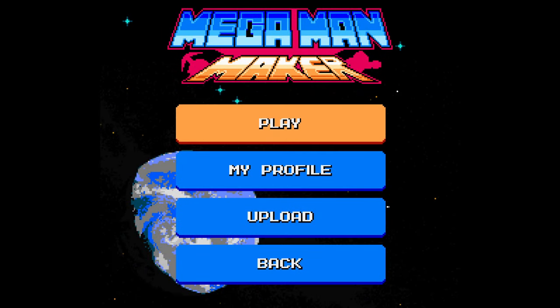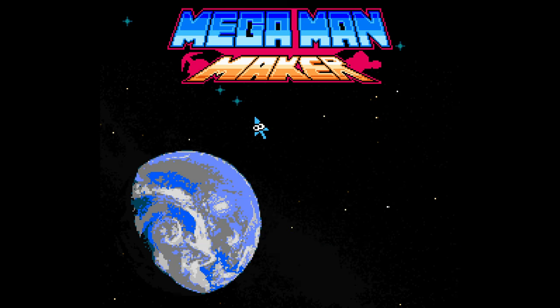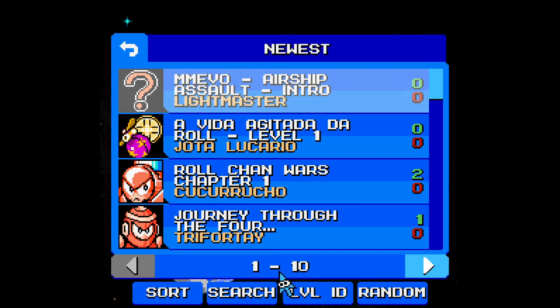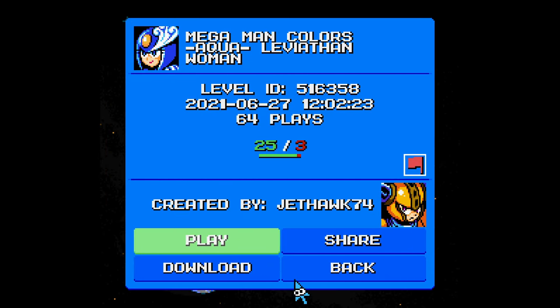Welcome to Mega Man Maker Monday, where I play Mega Man Maker on a Monday. This week I'm going to be doing a request from Jethawk, who had given me some requests in the past. The level ID is 516358, and I think he's inquiring about whether or not Aqua is my favorite color. So Mega Man Colors — it's called Aqua Leviathan Woman.